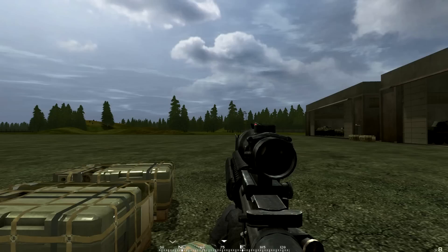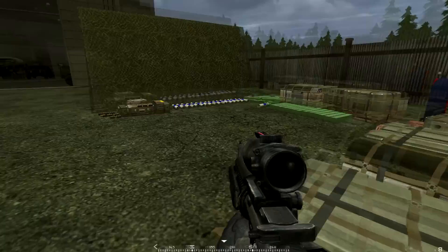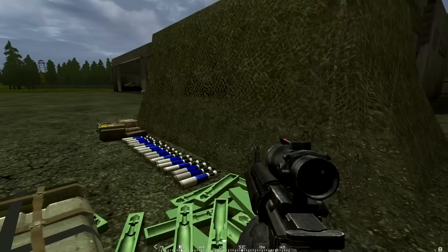In the bottom right corner, above your magazine count, you will see a small ammo sign, which indicates that you are getting resupplied. You can also see a repair sign, which indicates that you are getting repaired.